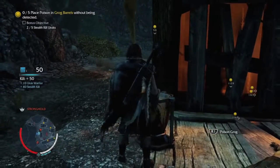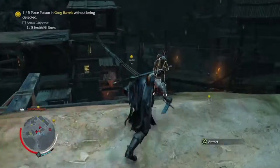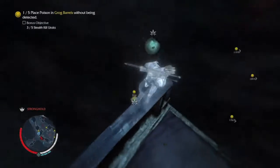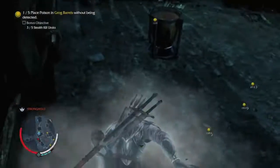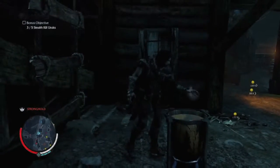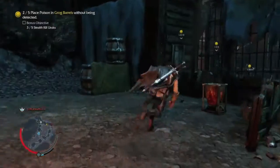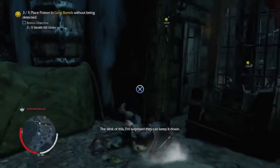Alright, poison this guy — one out of five, here we go. Stealth kill this guy, here we go. Jump down here, poison the second barrel, there we go. Heading towards the third barrel — god that was so stupid. Three out of five, here we go.